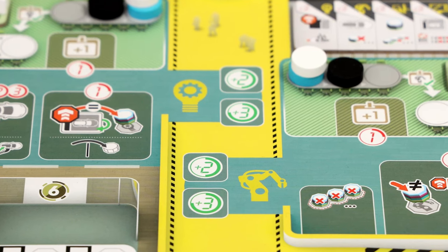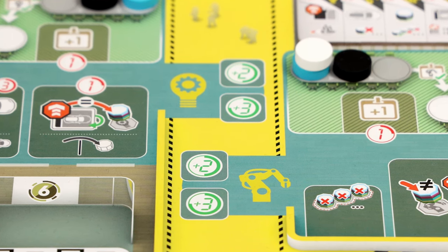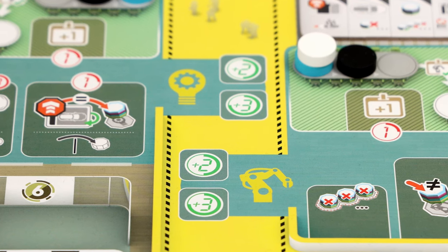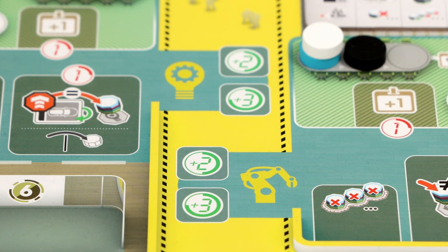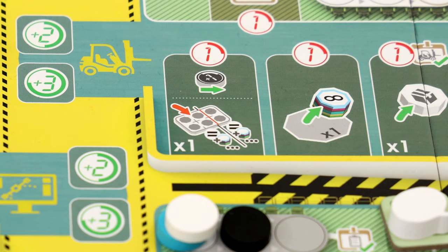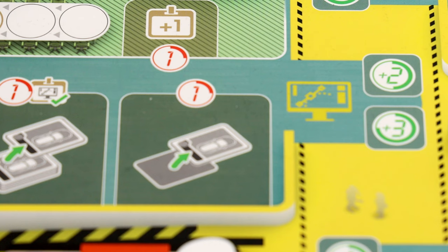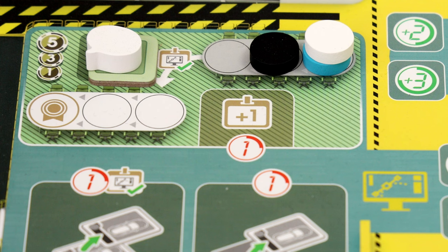At the top you see two workstations for the R&D department. The top one lets you do two shifts — shifts are like action points — and the bottom lets you do three shifts, resolved from top to bottom. The next two workstations are for assembly, then logistics, then design, and the final two are for administration. Administration lets you activate one of the other departments. Each department has its own training track; spend shifts to move down it, and when you move from the gray section to the white section you become certified in that department, unlocking certain abilities and scoring points.